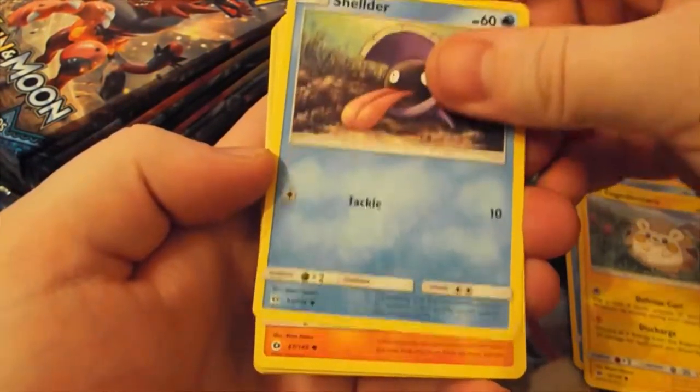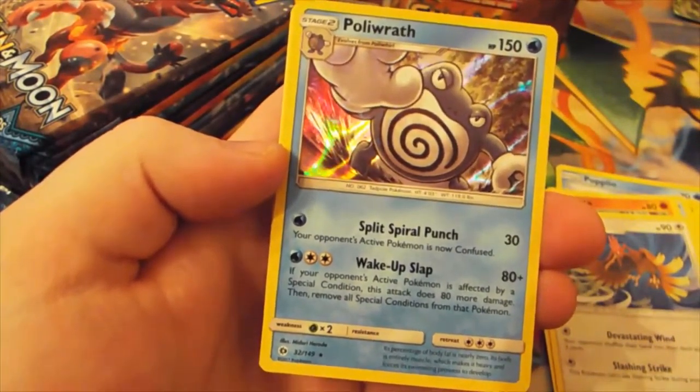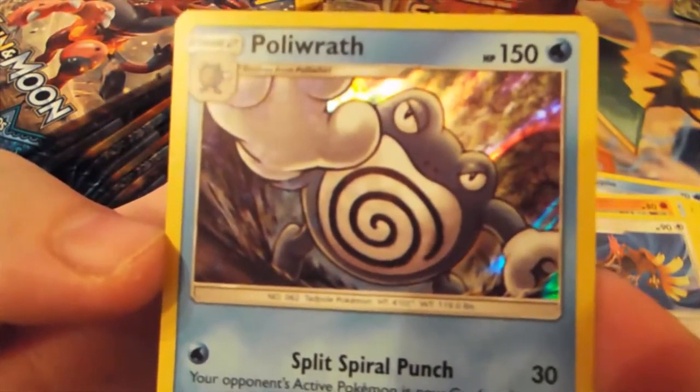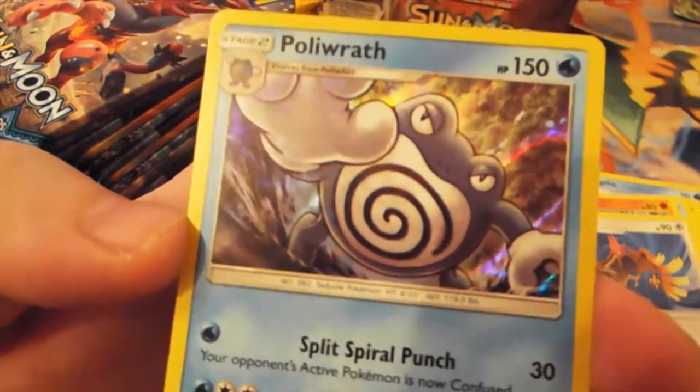We've got Fearow, and then we start off with a Reverse Rare Cloyster and a Holographic Poliwrath. This is one of my favourite Pokemon from the first gen - it's just amazing. I really, really like that.